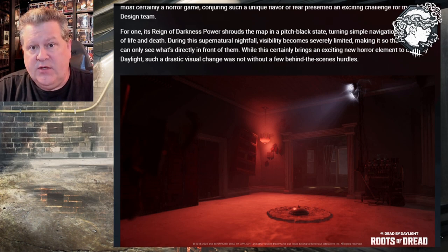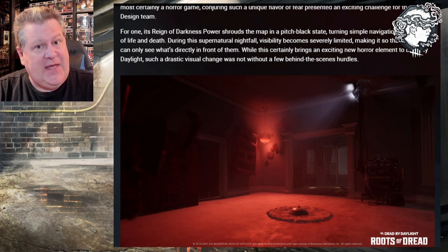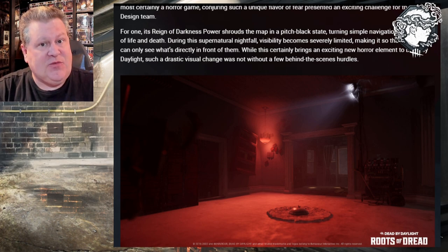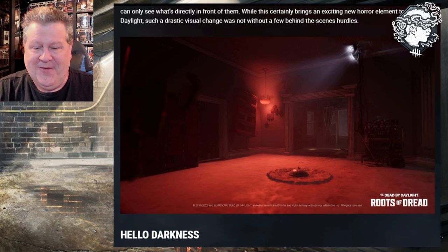Now, if you saw anybody play the new chapter in the PTB, I was told after the fact that the Reign of Darkness was bugged and it should have been darker than that. So I'm really interested to see what the actual Reign of Darkness looks like come June 7th when the Roots of Dread DLC drops, because that doesn't sound like it's going to be very easy.